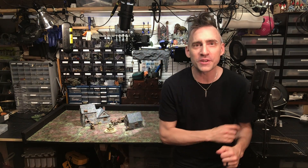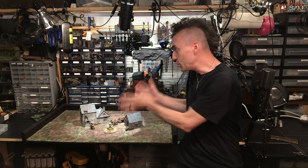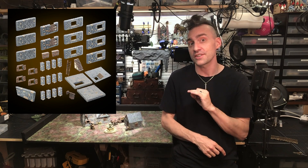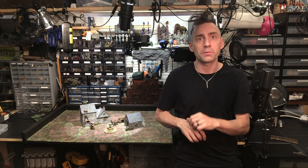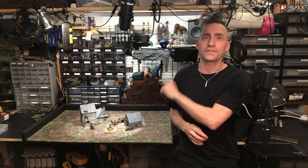Hello! Welcome to the Dwarven Forge Build of the Month for June of 2020, and this is Node Stone Unturned. We built this with four of our City Builder sets: one stone cottage set, one stone starter set, one slate roof set, and one wicked city additions pack. All four of these sets are available as a bundle, the Build of the Month bundle, on our website with a bonus gift card.